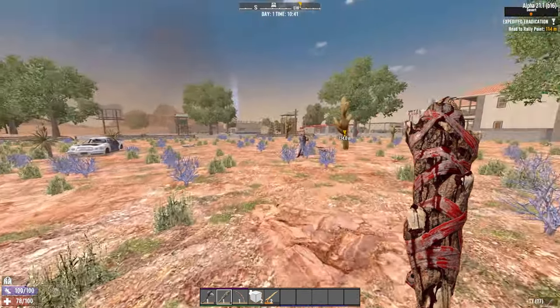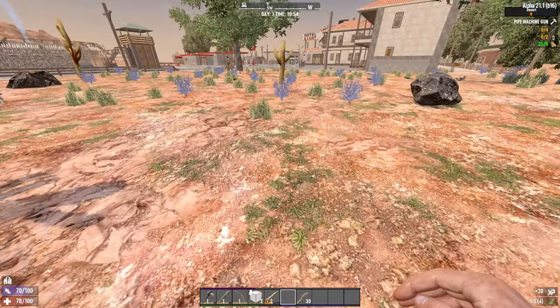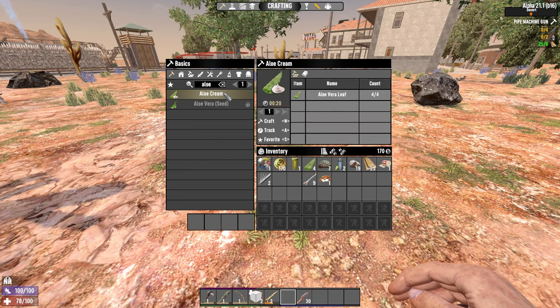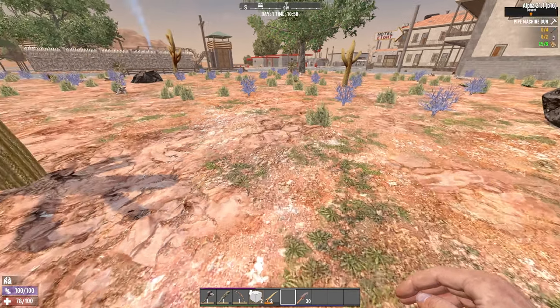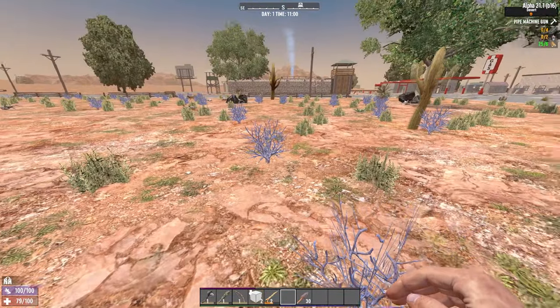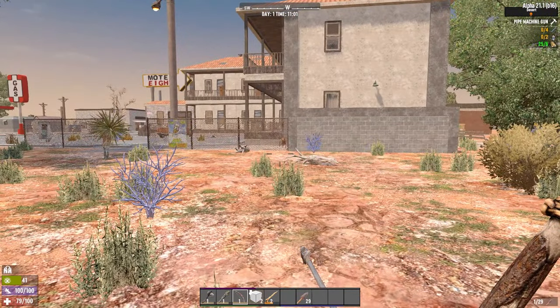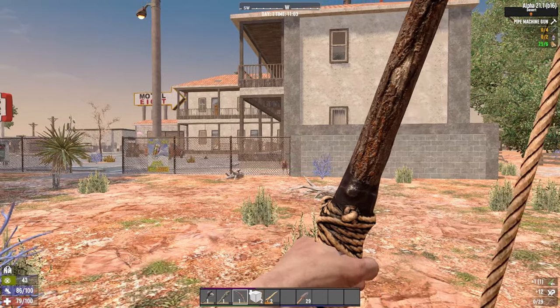On the plus side, the desert is covered in aloe. So you can gather four aloe, make an aloe cream, and get five health very easily. And once you've found like five Medical Journal books, you'll be able to make a lot of first aid bandages quite easily. So it does make up for how much more difficult it is to deal with all of these dog creature things. The extra food is nice, but they're still kind of very deadly.